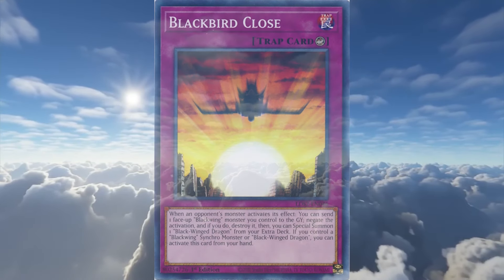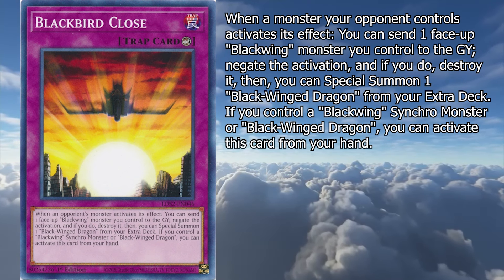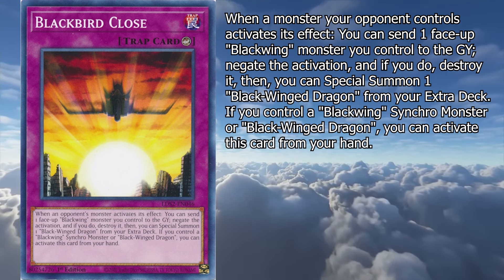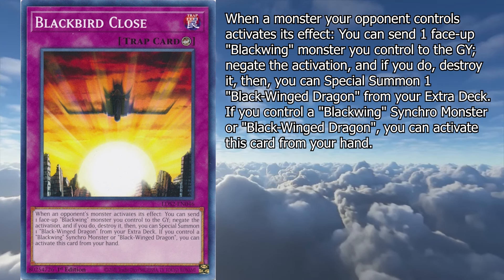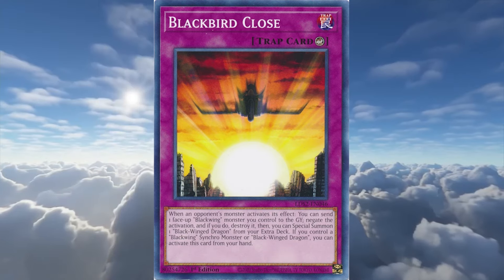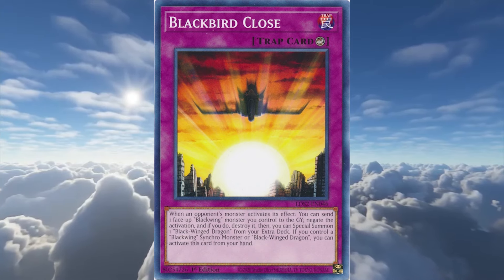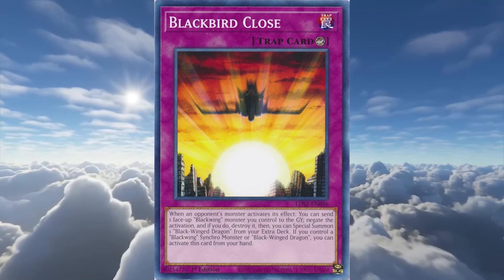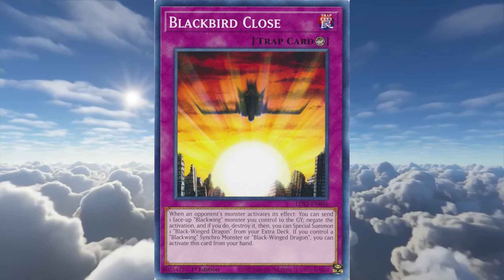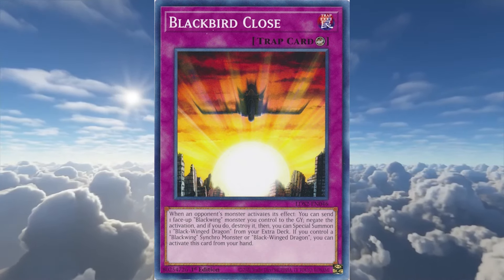Their first counter trap card is Black Bird Close. When a monster your opponent controls activates its effect, you can send one face-up Black Winged monster you control to the graveyard, negate the activation, and if you do, destroy it. Then, you can special summon one Black Winged Dragon from your extra deck. If you control a Black Winged Synchro Monster or Black Winged Dragon, you can activate this card from your hand. They just give out Black Winged Dragon for free these days — or at least requiring you to negate a monster effect and lose a single Black Winged monster. Negating monster effects at Spell Speed 3 is always great, and it being a potential hand trap with some existing setup is some extra sweetness to an already decent card. I recommend running one or two.